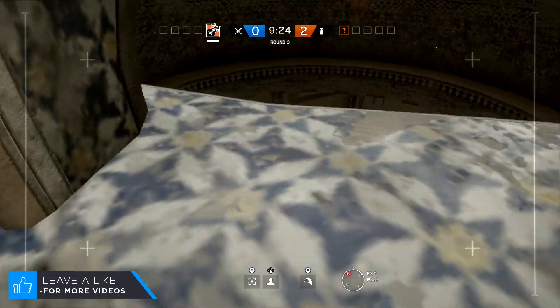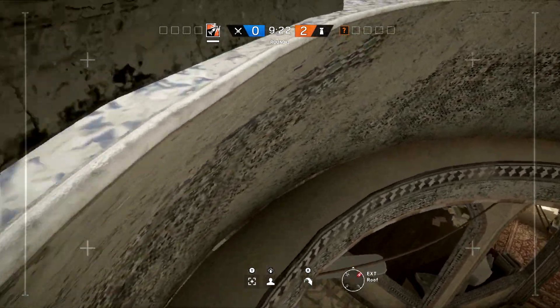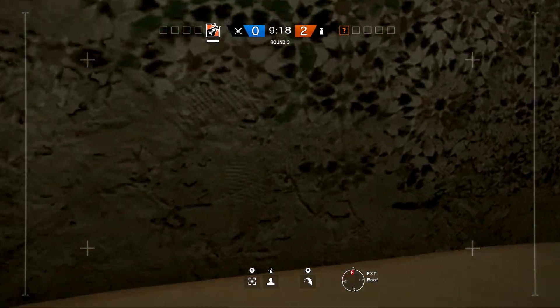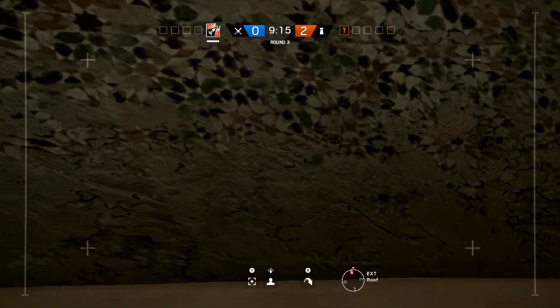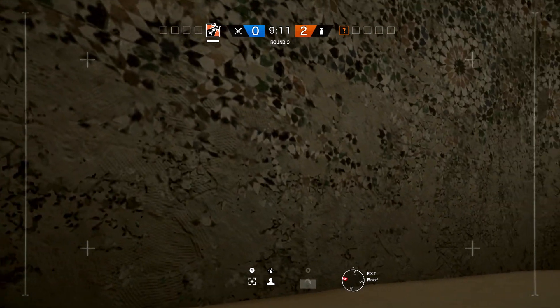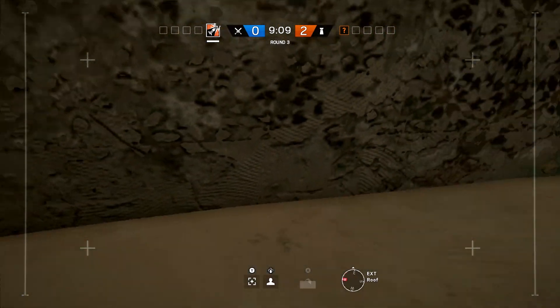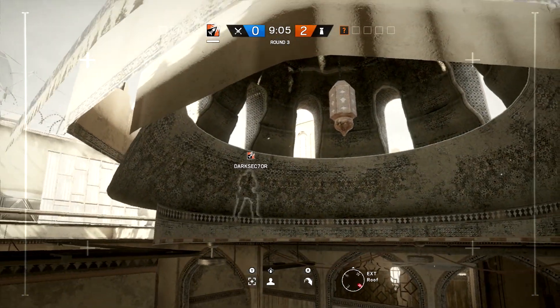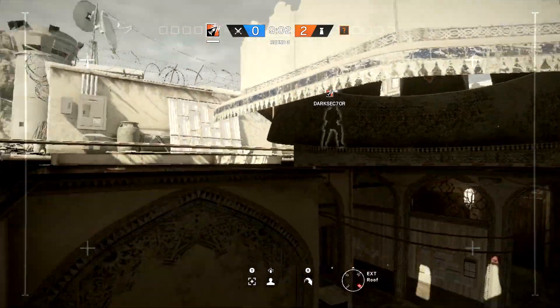All you've got to do is deploy your drone and jump up to this ledge. This is where it gets a bit difficult — you want to jump and try to land on this little ledge down below. Once you're down there you've got to keep jumping into different parts of the wall, because there's only one little bit that allows you to glitch into the roof.